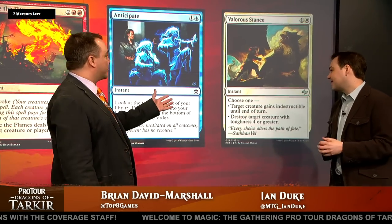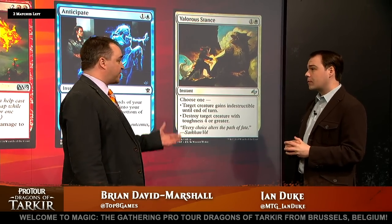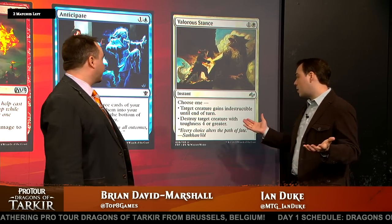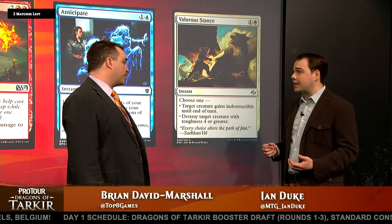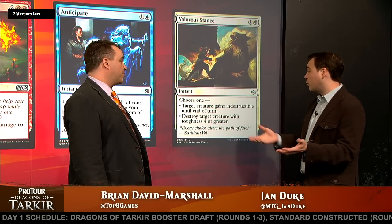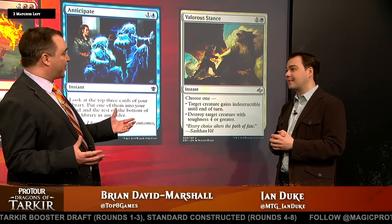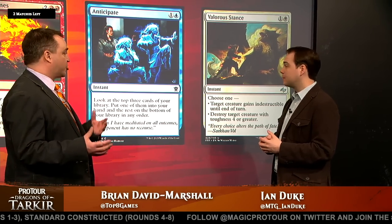And then Valorous Stance — again, a big card from Fate Reforged that's still making its presence known. Talk about flexibility: this is a card that has a number of different uses. It can take out problematic creatures like Siege Rhino or Courser of Kruphix, and can protect your Goblin Rabblemaster. Your opponent is put in a position where they need to kill the Rabblemaster a lot of the time, and if you make it indestructible, getting another attack in with it is just unbelievable.